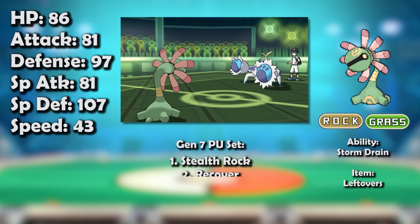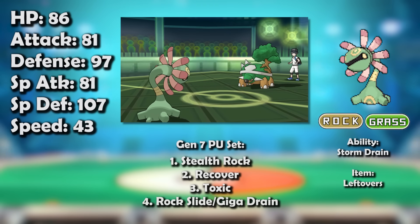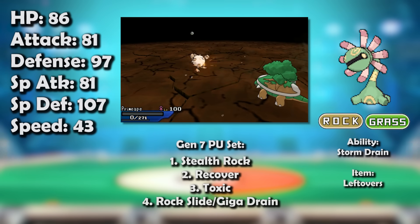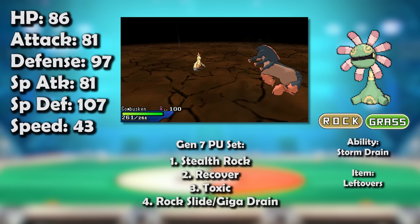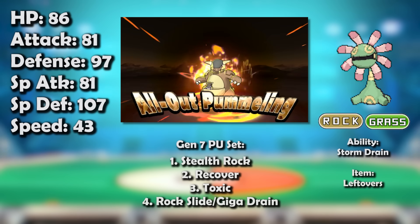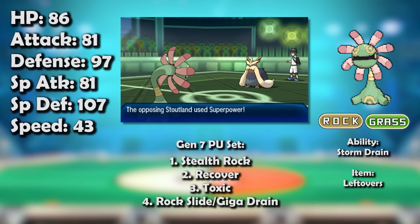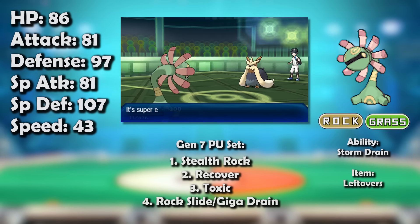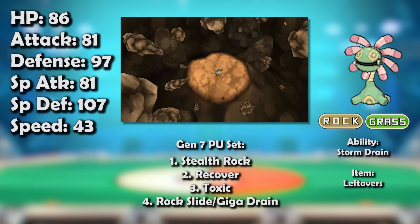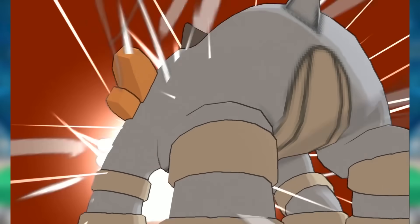Generation 7 granted Cradily's wish to drop to PU, but thanks to power creep it was too late. Torterra was one of the best Pokémon in the tier as a whole — not just as a bulky Stealth Rock setter — and was Cradily's main competition. There were also several other bulky Stealth Rock setters that matched up better against the metagame, most notably Mudbray, Regirock, and Alolan Sandslash. Unlike them, Cradily struggled to check many relevant Pokémon at all — thanks to Z-Moves, even Kangaskhan could effortlessly blow it away with a Focus Punch turned All-Out Pummeling. As a result, Cradily fell to Untiered for the first time. That said, the placement was probably a little harsh — it was still very bulky with Recover — but there was no denying that Cradily struggled in the PU environment.